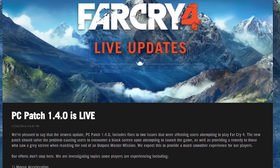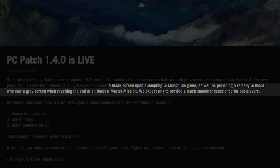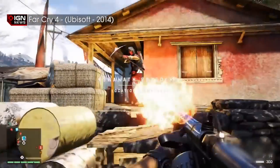The latest PC patch for Far Cry 4 began rolling out late Monday, according to a recent post on the official Far Cry blog. Patch 1.40 should fix the blank screen issues players faced, namely the blank screen that would appear on launch and the grey screen encountered at the end of Outpost's master missions. 'We expect this to provide a much smoother experience for our players,' states the Far Cry 4 team.